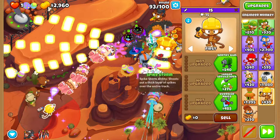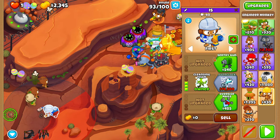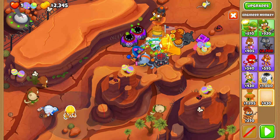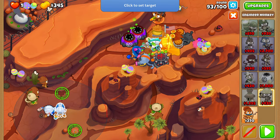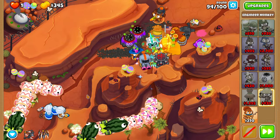Because DDTs do become an issue on round 95, we want them to be glued, and our glue cannot see camo. So get a Cleansing Foam and set him right on this little circle over here. Get a second Cleansing Foam right over here and set him on this rock. This should be able to hit the DDTs because their hitboxes are way bigger than they seem like they should be.